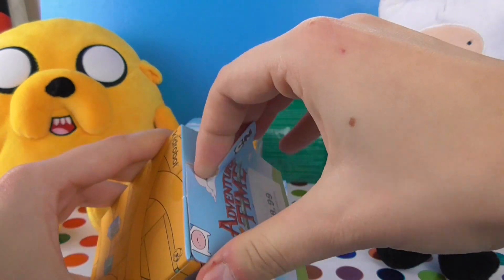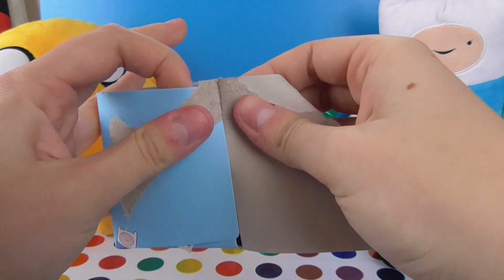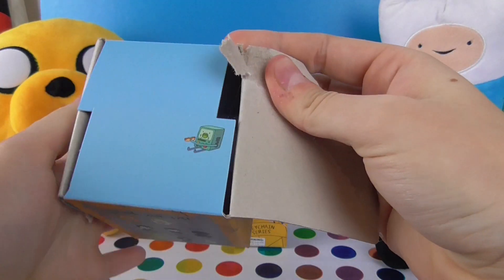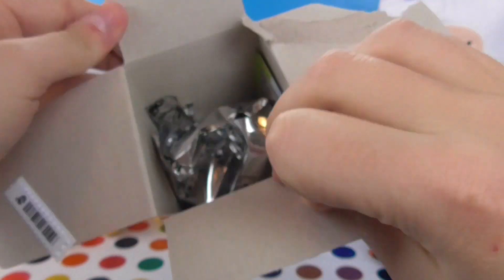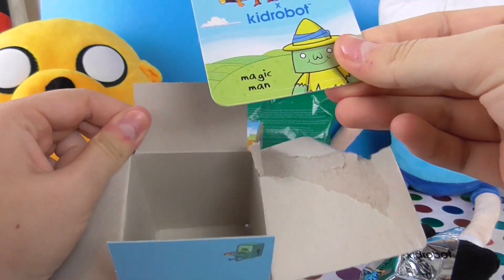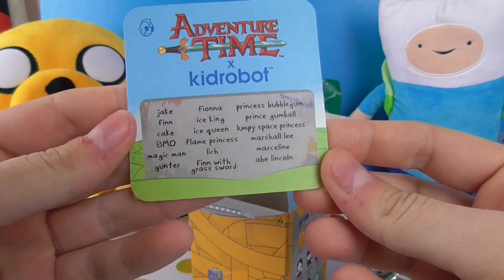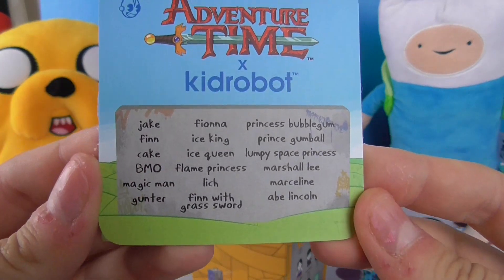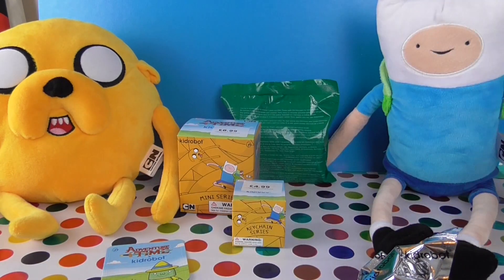I'm so excited! There's a little Beemo there! So cute! And inside we have a silver packet. And a Magic Man. That's so cute! Oh, it tells you who all the people are. That's cool. Right, let's put that to one side. Let's put the box to one side.